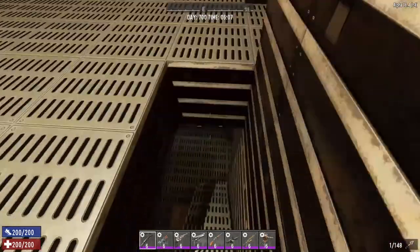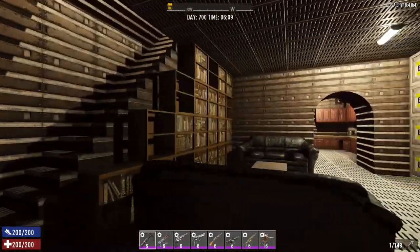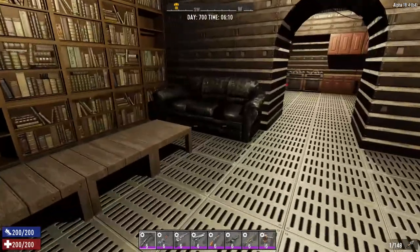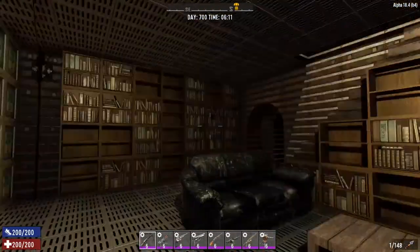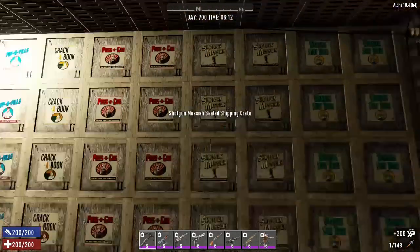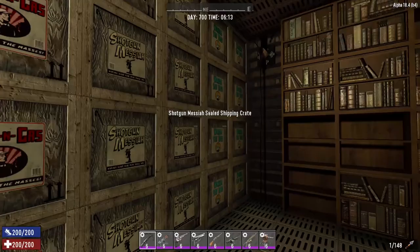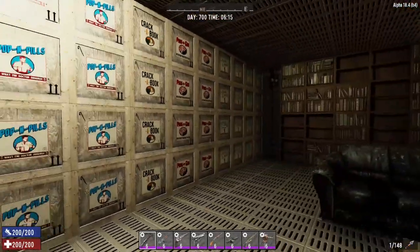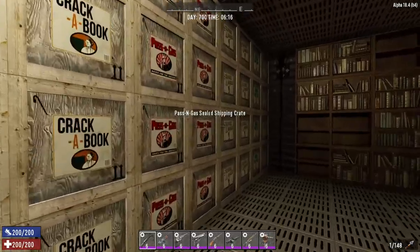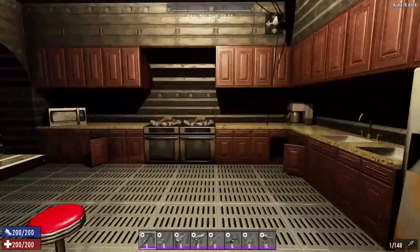We come back down and we come to the library — got a nice seating area here for chilling and reading some books. We've also got a lot of loot in here, so if you come across this place in a survival game you'd be happy, because you're going to find loads of loot.